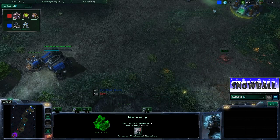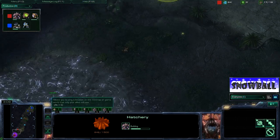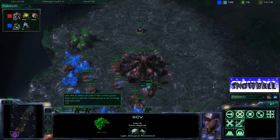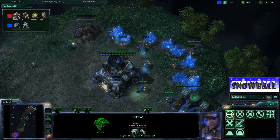We've got Orbital Command going down — everything easy peasy breezy and beautiful from the Terran side. We've got Sen down here in the bottom, he's getting his hatchery going, his spawning pool's being built, so he's getting his base all nice and set up. Everything so far just looks completely normal, what you would expect from every opening.